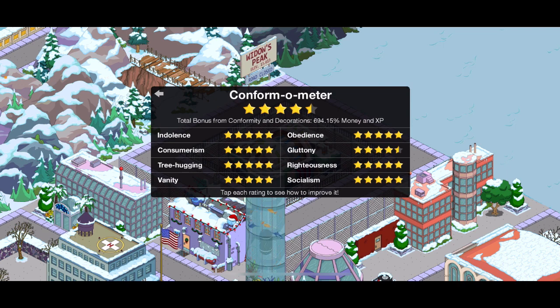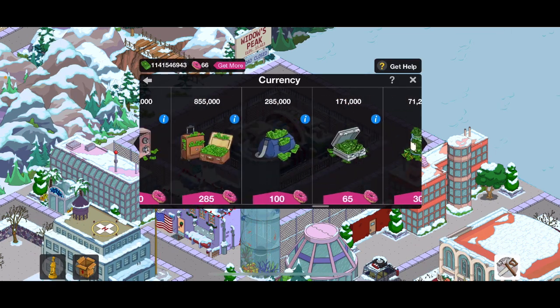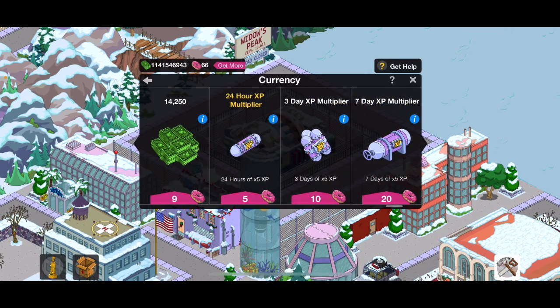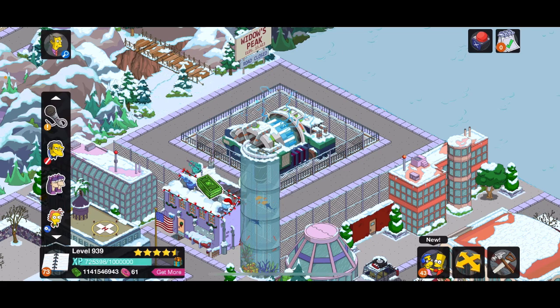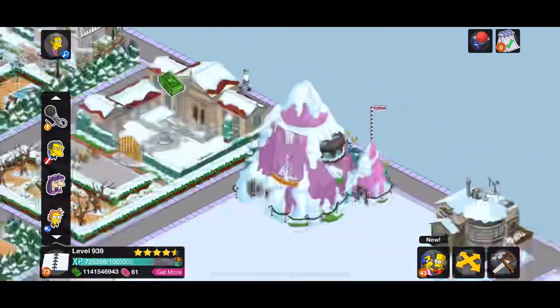I'm ready to basically farm some more donuts. What we're going to do is go for the 24-hour XP multiplier, and then we're going to be going for rat track delivery tracks, as that is clearly the most efficient way to do it.